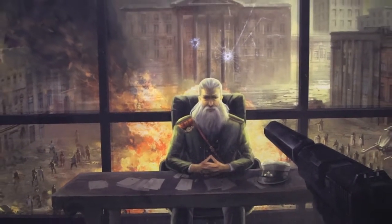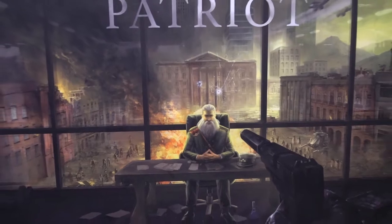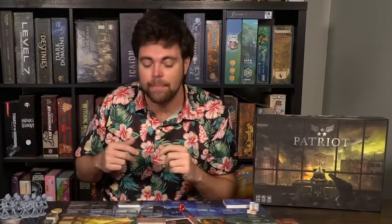Hey guys, and welcome back to another Unfiltered Gamer board game review for the game Patriot by Wild Robot Games. This is a one to six player game that takes roughly 30 minutes per player and is for ages 14 and up. In the game Patriot, you are playing as either the president or somebody close to him, and your objective is to complete a bunch of different briefs and letters and go through five rounds of play. However, among you, one player is attempting to kill the president, while other players are attempting to either save the president or accomplish some other effects at the same time.